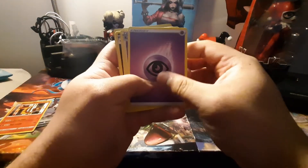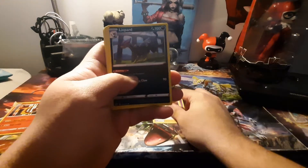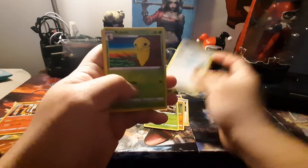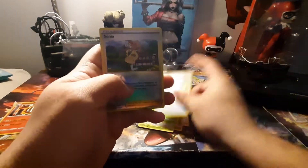All right, we got Psychic Energy, Kabu, Leopard, Spears, Wakuhaf, Wuero, Swablu, Kakuna, Pokéball.